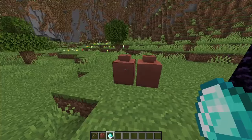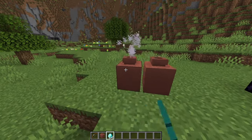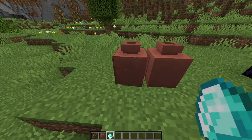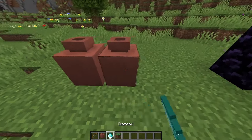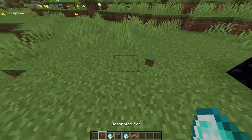First things first, decorated pots can now store up to one stack of items. There's no UI for this, so you just have to keep track of how many you put in. Once they're filled up, it won't let you put any more items in, and it won't let you put other types of items in beyond the first type. Destroying them is the only way to get the items out.